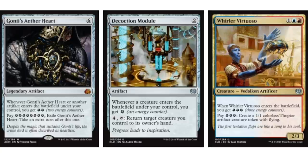The combo works around a one blue and one red creature uncommon. Whenever it enters the battlefield, you get three energy counters. You pay three energy and you get a 1/1 colorless thopter artifact creature token with flying. So essentially, if when the artifact creature comes into play it can generate three energy tokens, you go infinite - infinite with the number of artifact creatures you can have.